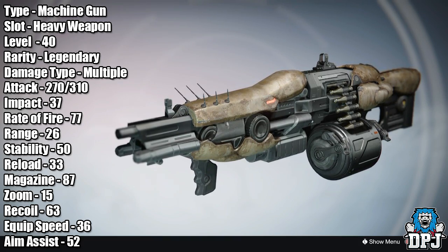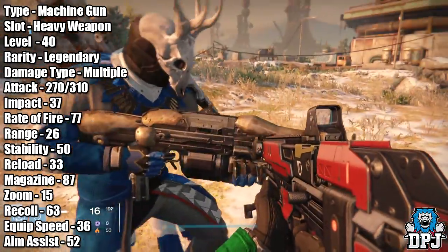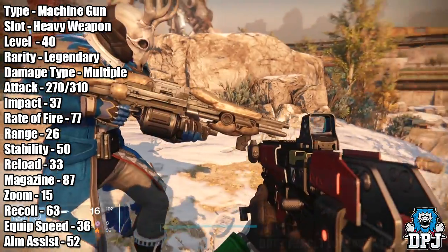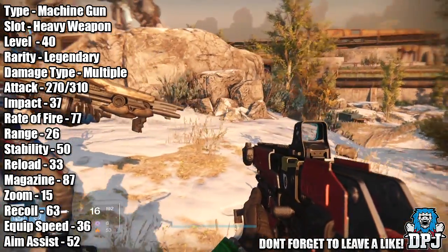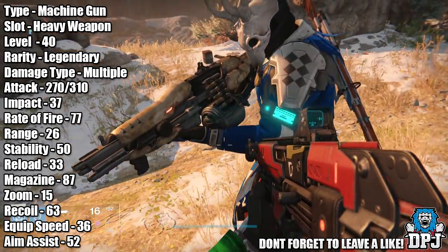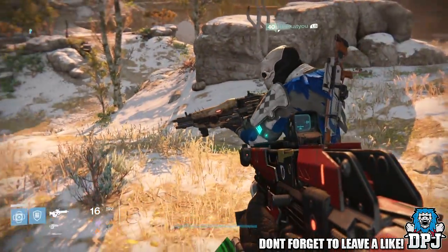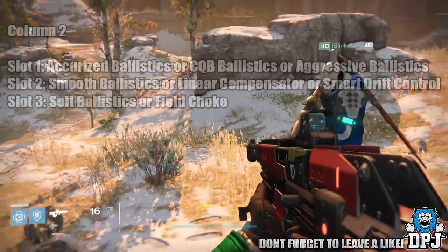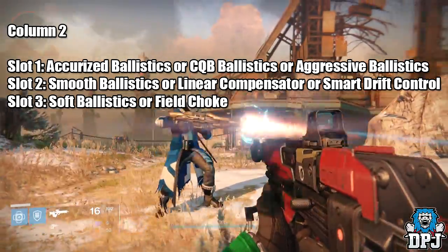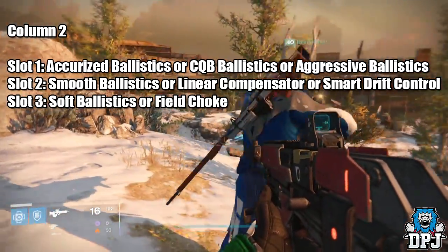Thanks to a pal of mine, I blink at you, we can take a close look at the Baron's Ambition. His drop is offering Arc damage and 287 attack. His three main mods were Life Support, Demulsion, and Army of One, but these mods will randomize depending on your drop. We can see on screen now what is available on this weapon perk-wise. It can drop offering all three burns — Void, Solar, and Arc.